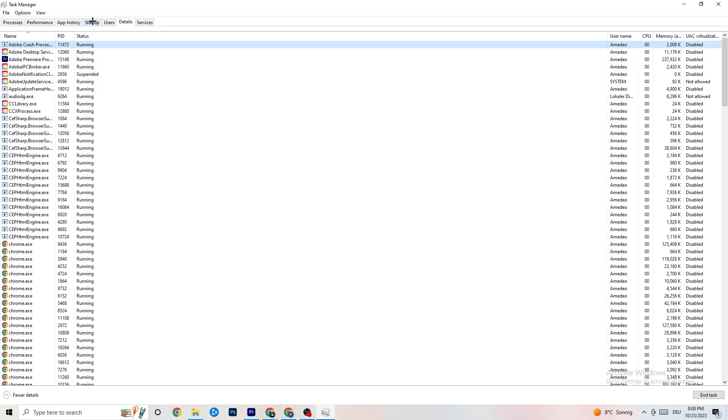Next, go to the Startup tab. As you can see, I've disabled nearly everything. Disable every single program that auto-starts in the background to decrease your GPU or CPU usage. Right-click programs like Adobe Update and click Disable. Do that for every program you don't need. That's it for Task Manager.